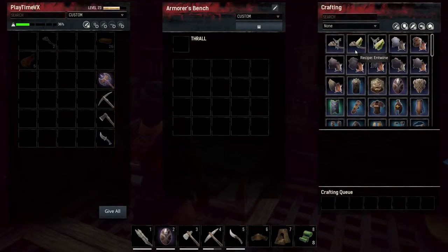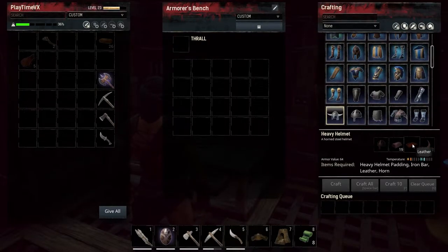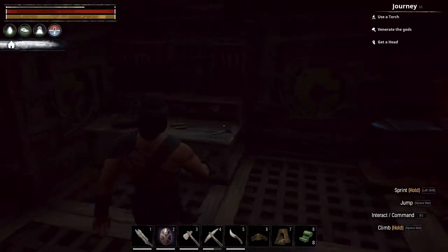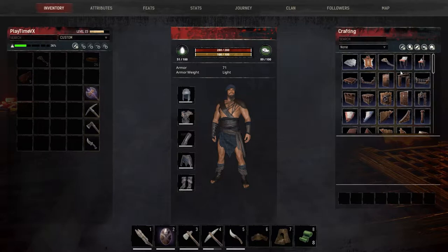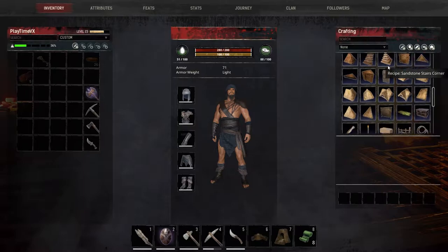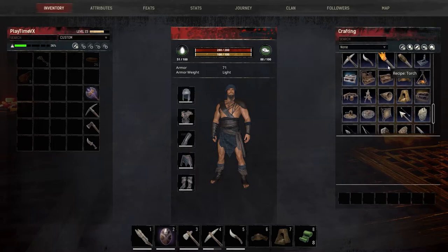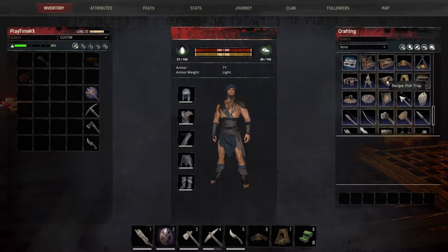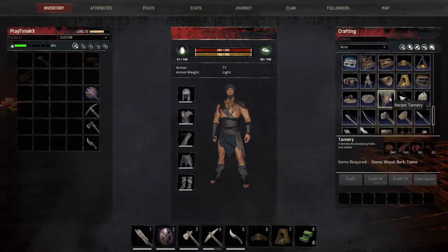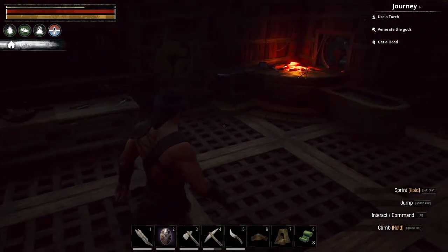Now I need an armor. Let me see what kind of armor I'm going to do - leather. In order for me to craft leather, I need a tannery. We need a tannery. I need some bark - I know how to get bark. So let me equip these things right now.